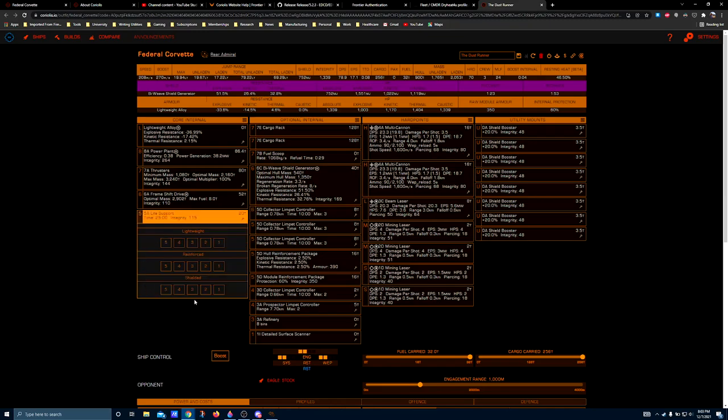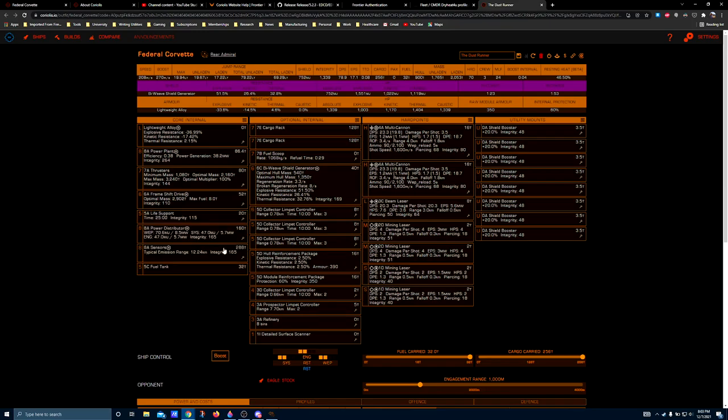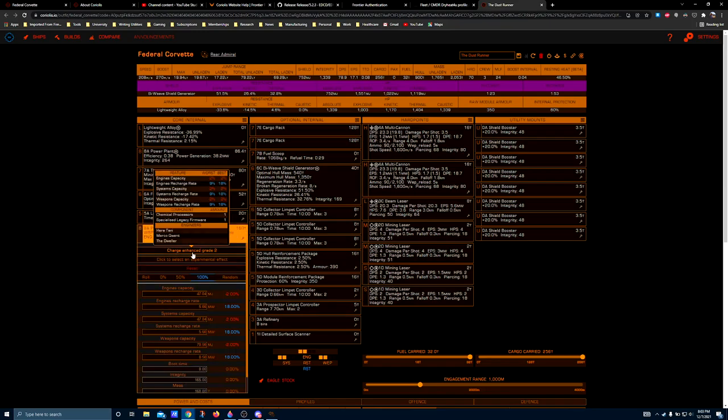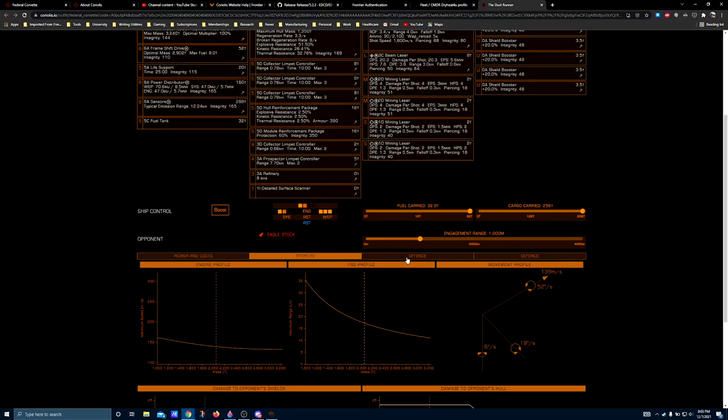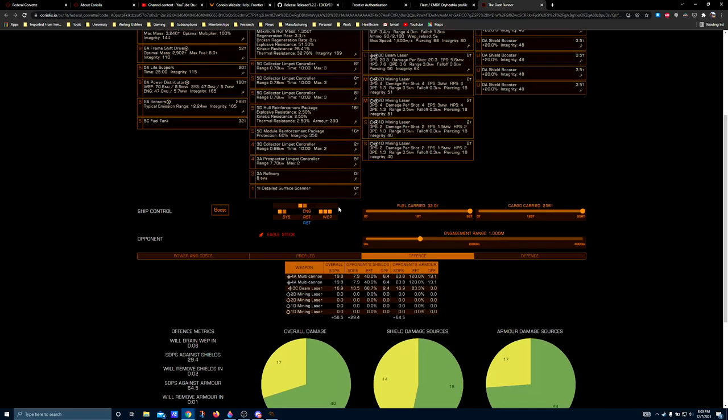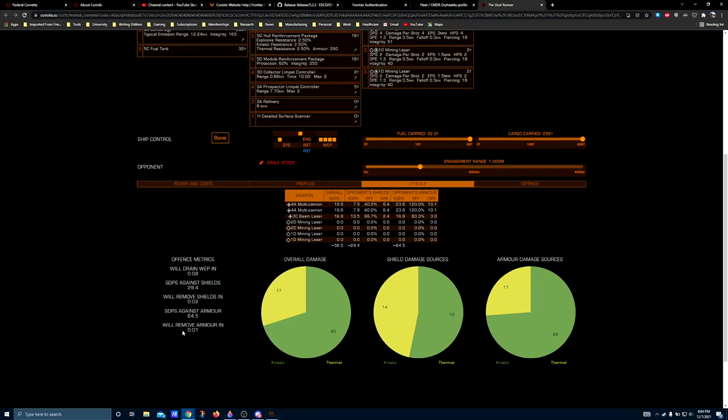I haven't engineered the life support systems at all — you can choose to if you have a need. 8A power distributor. This was a build I threw together pretty quickly, trying to grind my way up to a fleet carrier before their initial launch, so I only put charge enhanced grade 2 on here, because that's all you need to be able to perpetually run the four mining lasers positioned in the hardpoints.